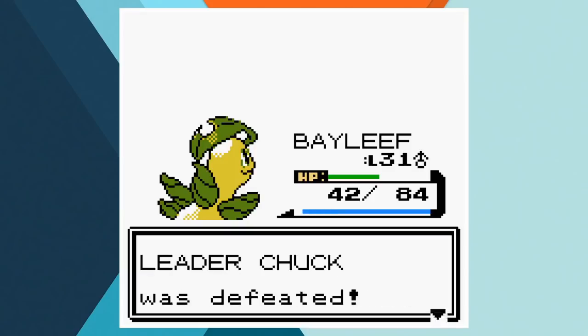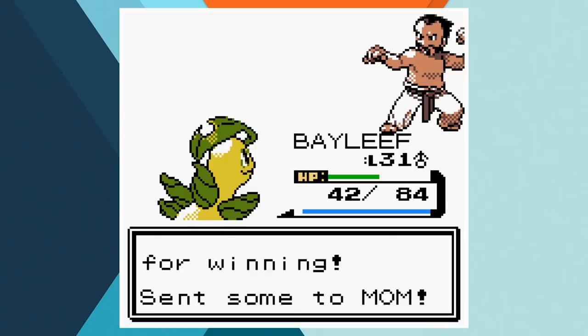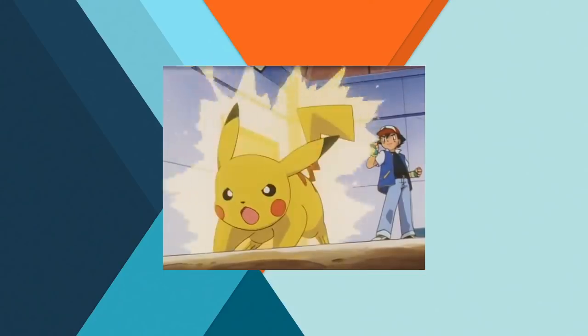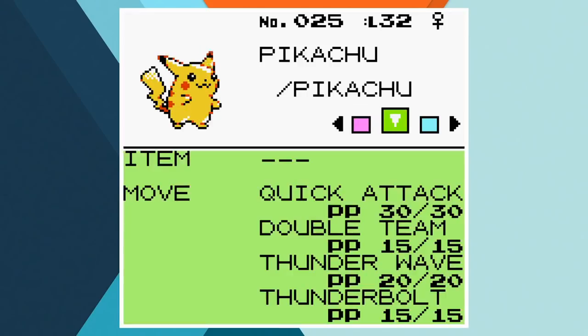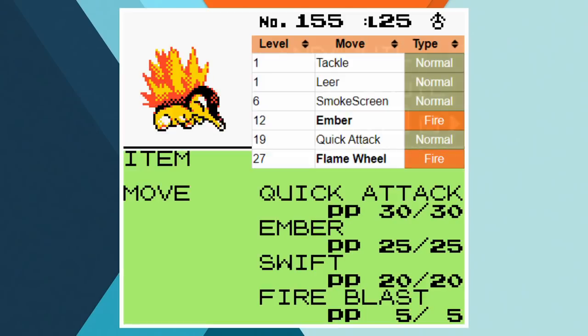Now that Ampharos is fit and healthy in the lighthouse, we can take on Jasmine in the Olivine Gym. Ash chooses Pikachu and Cyndaquil for his face off with Jasmine. Pikachu is leveled up to the average as usual, but with Cyndaquil we're not in a great place — the fire type hadn't learned Flame Wheel yet so I just tried to stay under level 27. That made this battle incredibly difficult.